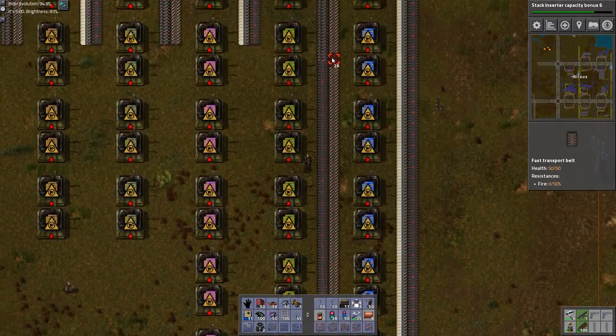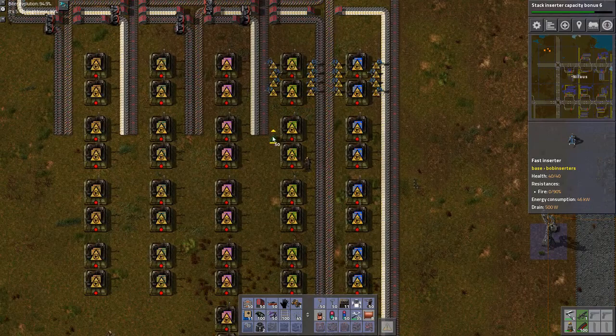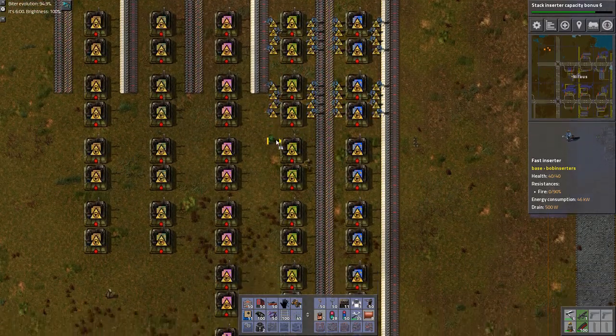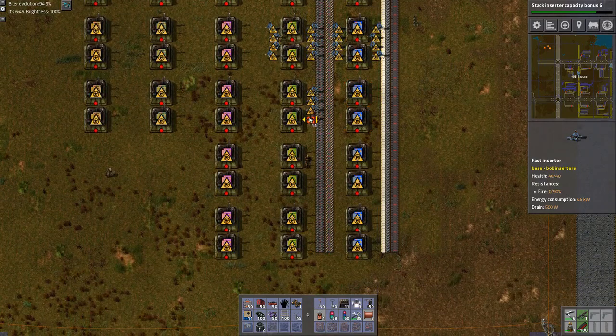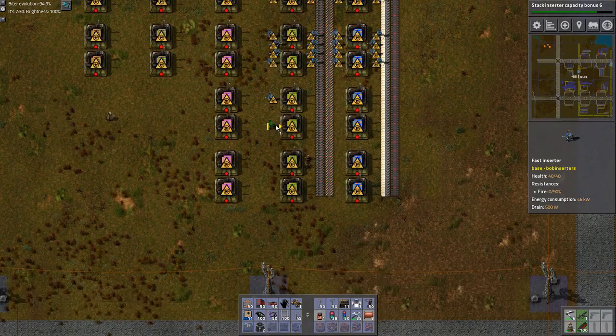I'm running too slow on this area. I don't think I have enough inserters because I need a ton of inserters here. Insert, insert. And out, out, in, in. Then we switch around like this - I don't know if that's an easier way of doing it. I kind of got myself confused there.